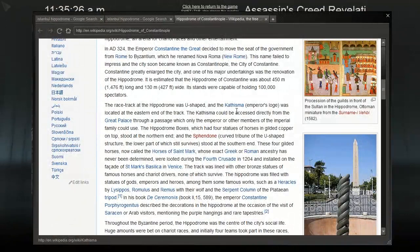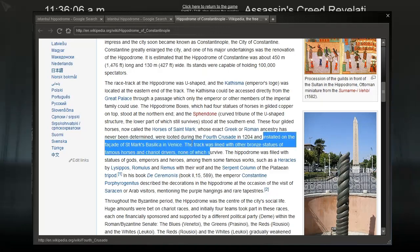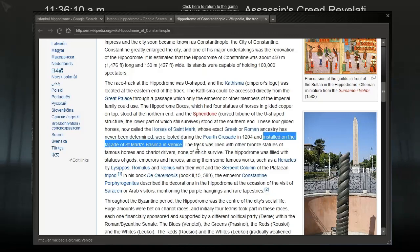The Kathisma would be accessed directly from the Great Palace through a passage only the Emperor or members of the Imperial Family could use. The hippodrome box, which had four statues of horses in gilded copper on top, stood at the northern end. These four gilded horses — now called the Horses of St. Mark — were looted during the Fourth Crusade in 1204 and installed on the facade of St. Mark's Basilica in Venice. Venice, destroying the Byzantine Empire and looting your horses!